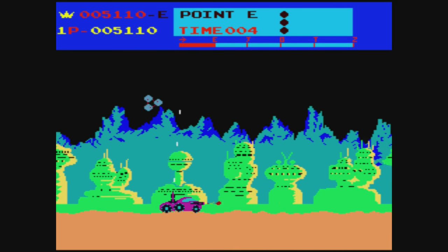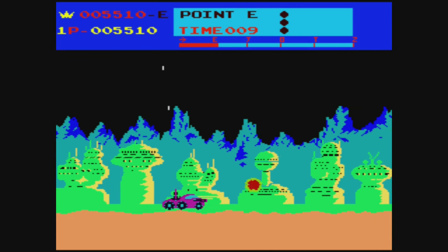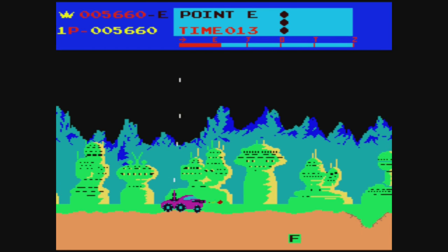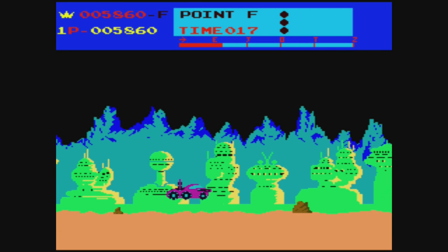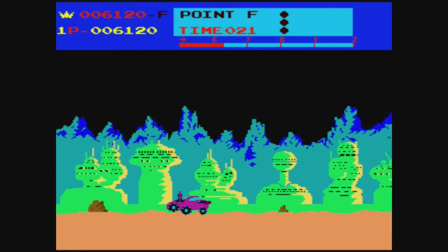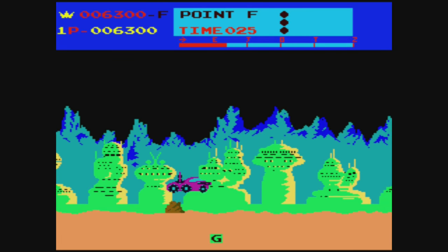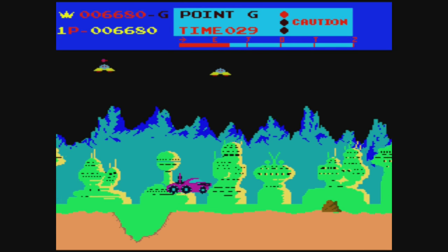Now we're in a moon city. It looks very different from Earth — the architecture looks very foreign. So are these aliens on the moon, or is it humans with odd design sensibilities? They were like, I'm sick of all this Earth architecture, let's go full moon. If we're gonna live on the moon, let's feel like we're in a freaking alien society. If that is why they have these weird moon structures, I dig it.